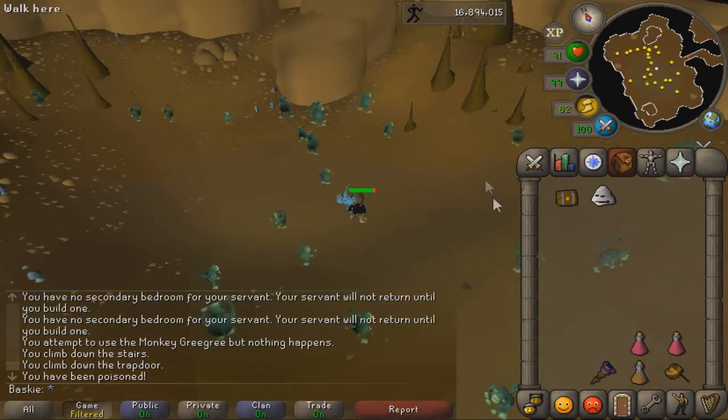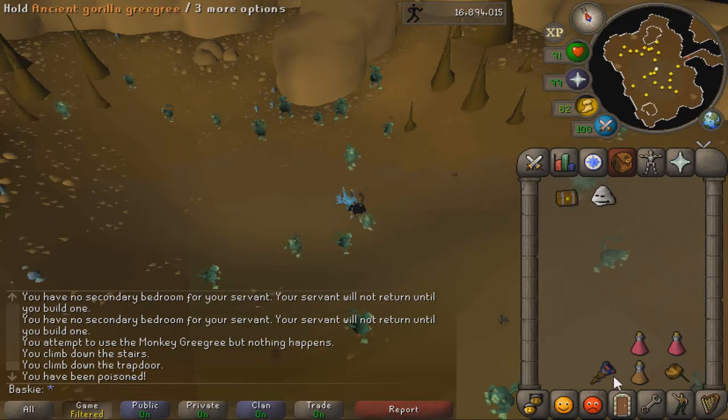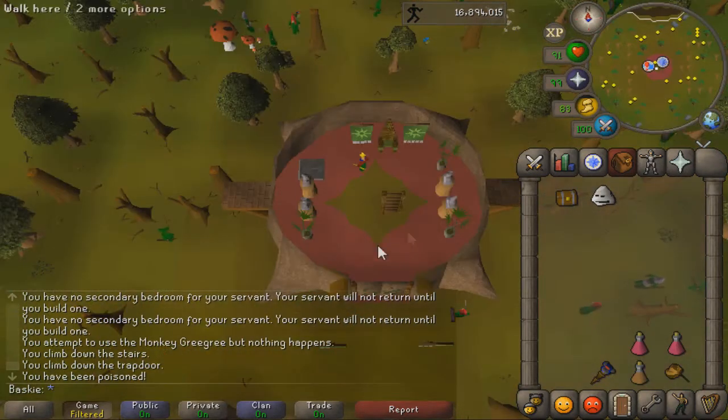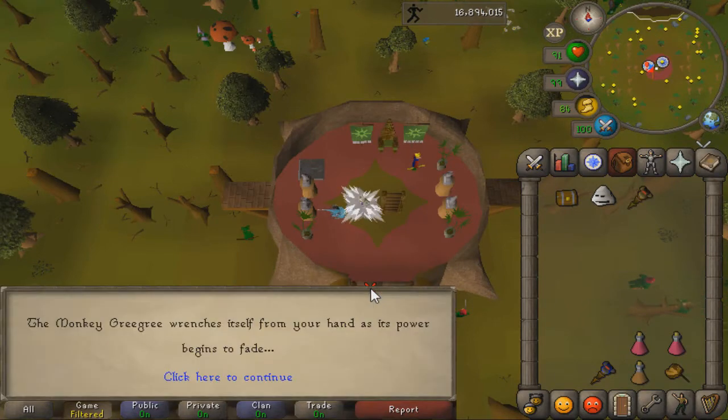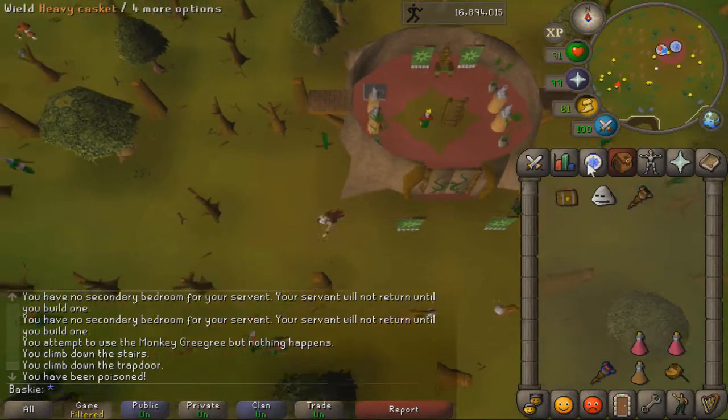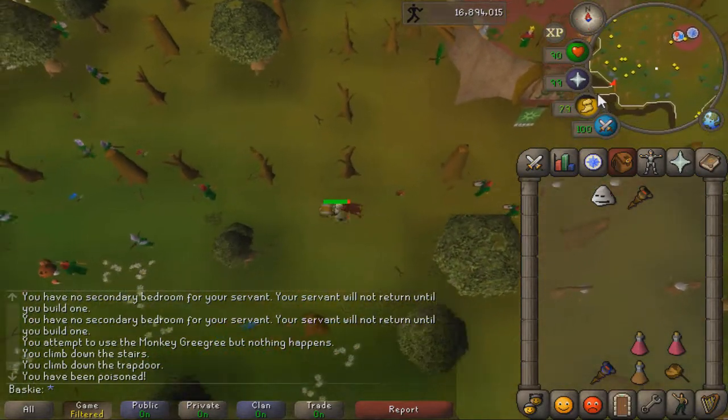However, if you've done Monkey Madness 2, Zoonok will be in a different place, so I'm going to show you where that is now. You're also going to need a monkey talisman as well, like you would usually — as I'm sure you've all made grigris before.